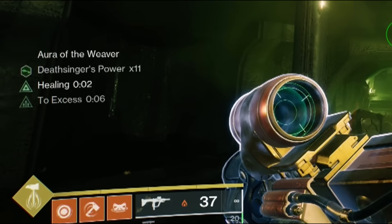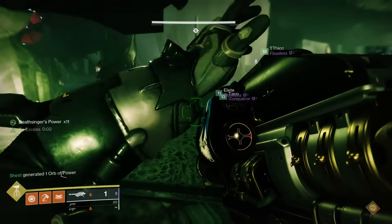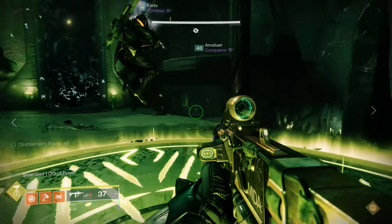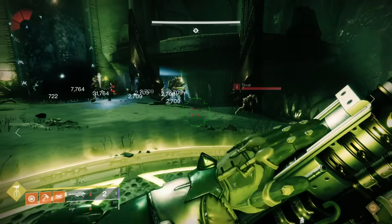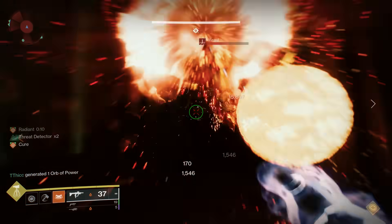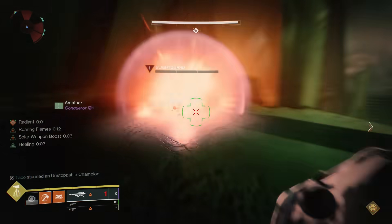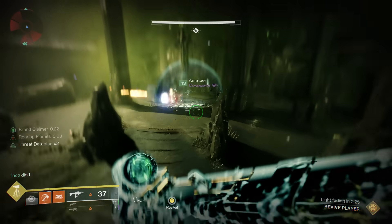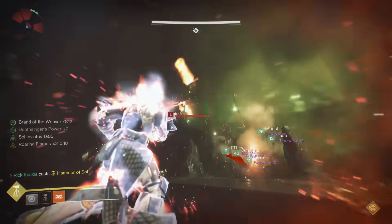There's also the matter of the Deathsinger's Power buff. When you've been holding out and getting kills and then get saved by a teammate, you head to the middle and stand on the central plate. Your Deathsinger's Power buff will slowly decrease — every 10 or so stacks will decode one ruin. Once it's fully gone, you jump up, kill the Wizard, kill the Taken Knight, get the Brand Claimer, and go free whoever is holding out on the Annihilator Totem. So it splits your team in half — three to each side — with one person holding the totem, the next dropping Deathsinger's Power in the middle, and the third killing the Taken Knight and rotating to the totem.